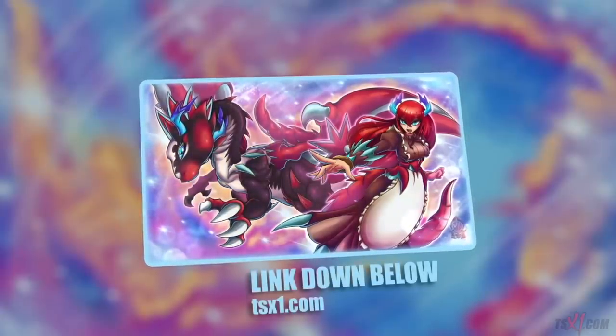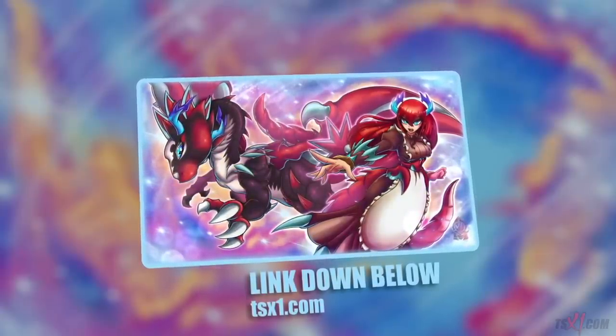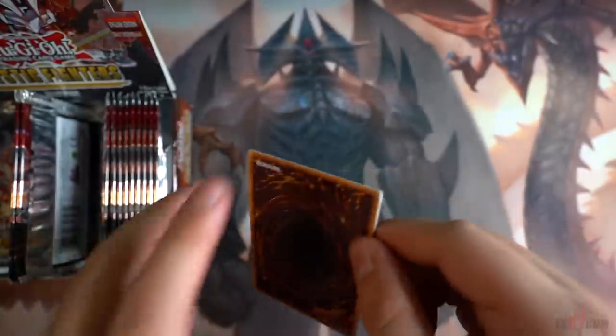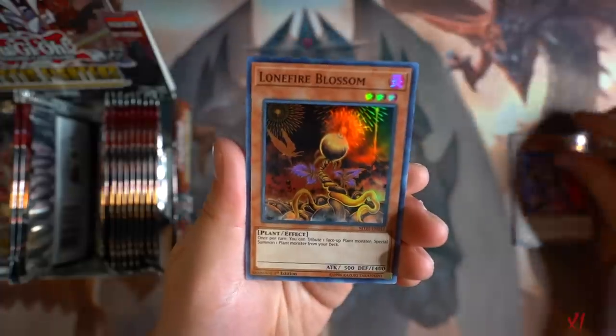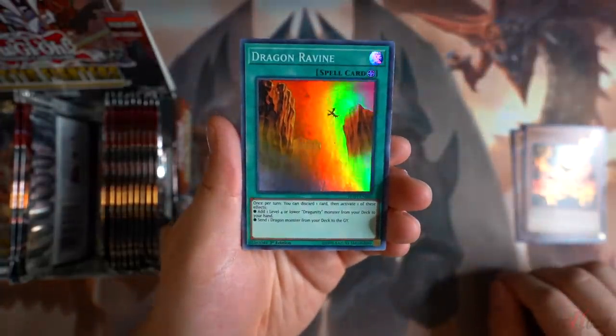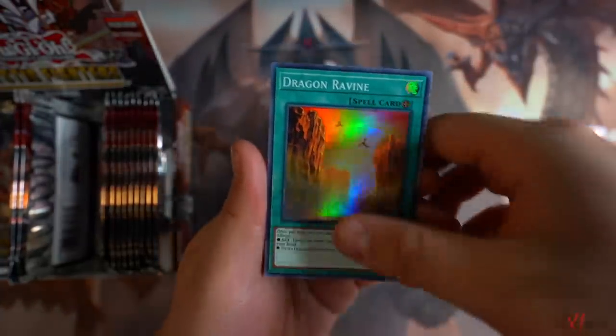Be sure to get your play mat today at TSX1.com. Alright guys, let's begin. Let's start with the very first pack. First card, we got Mathmech Nabla. Alright, Lonefire Blossom — really cool reprint. Dragon Ravine — another really awesome super rare reprint for the set.